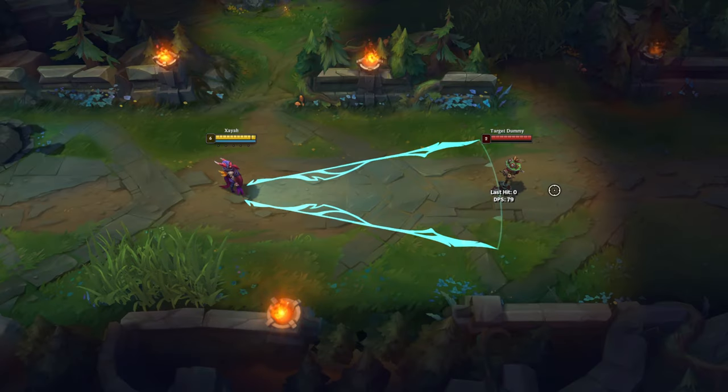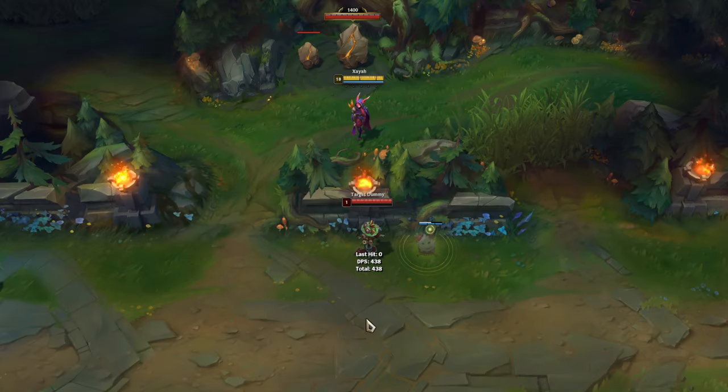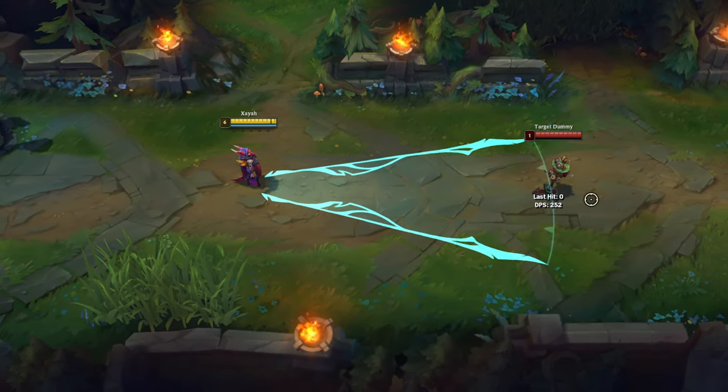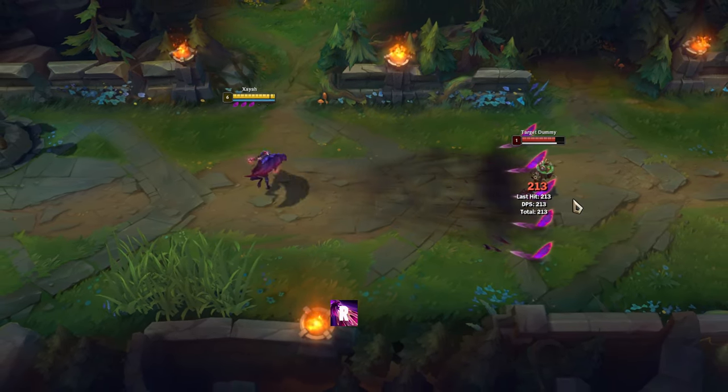Xayah's R hitbox is smaller than the spell indicator. You can also use her ultimate through walls to deal damage to your opponents. When you want to combine R with E to stun your opponents, avoid hitting them with the tip of R because sometimes E won't stun the target.